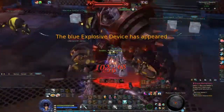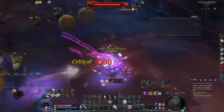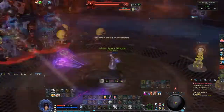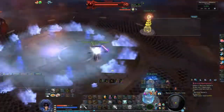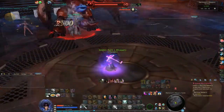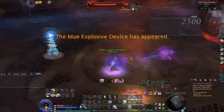Once the first boss dies, the second one spawns. This one does the same things with an extra skill — it spawns areas on the ground that explode when it casts a spell.